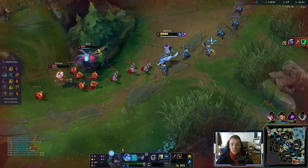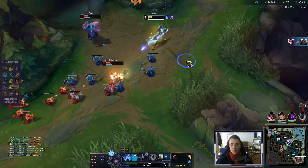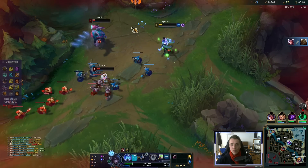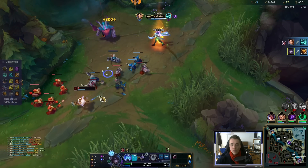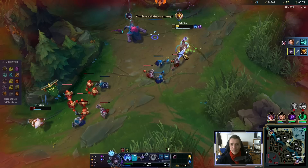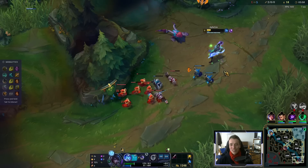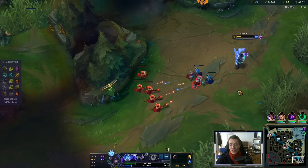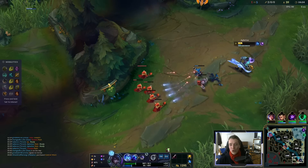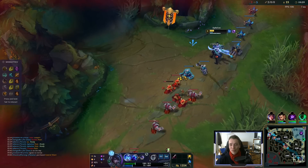He flashed away from me so I couldn't heal him — which is a real shame. I baited them with my heal. Maybe they thought I was on cooldown, to try and save the Bard. But there was no point healing earlier, because Bard flashed out of my range. I tried to flash after him but made that call too late, so he ultimately died, which is kind of sad, but it is what it is.